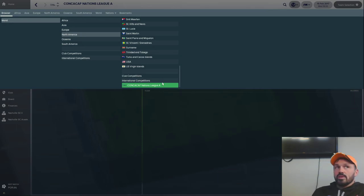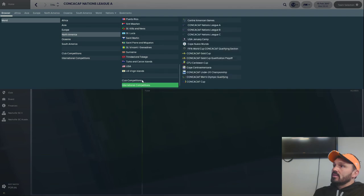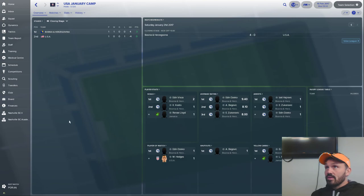There are four groups of three in the CONCACAF Nations League — you play every team twice. In Leagues B and C you can win promotion to the next league up. If you win your group in League A, you go to the semifinals to try to win the CONCACAF Nations League. It's a fun competition — it doesn't start until 2019, which is also when it starts in real life, so I've set it the same in my file.